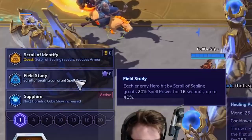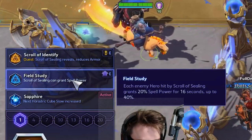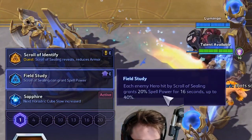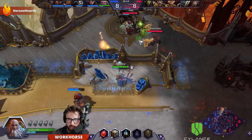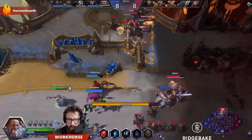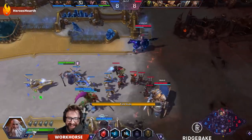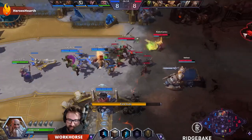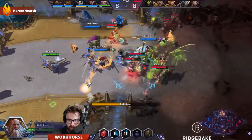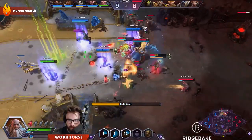The first talent you take is Field Study: each enemy hero hit by Scroll of Sealing grants 20% spell power for 16 seconds, up to 40%. That seems fine and innocuous on its own, but when you pair that with Cube Mastery, suddenly if you're hitting three or four — and bless it, maybe five heroes — you're crushing a ton of spell power for 16 seconds. That applies to your potions healing more, and to your triangles and cubes hitting a lot harder.